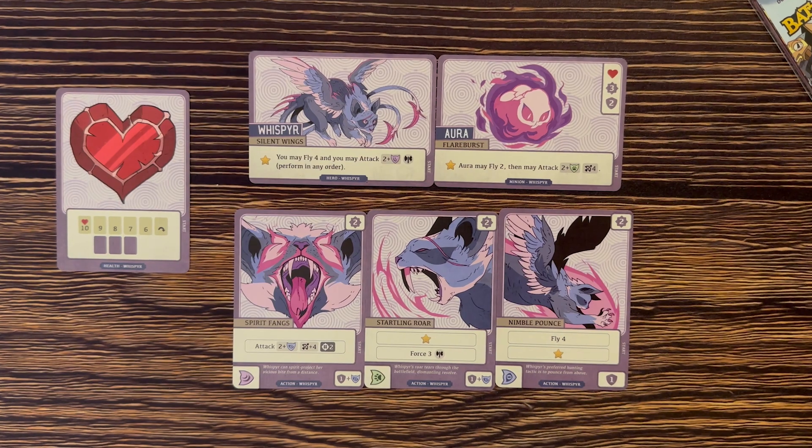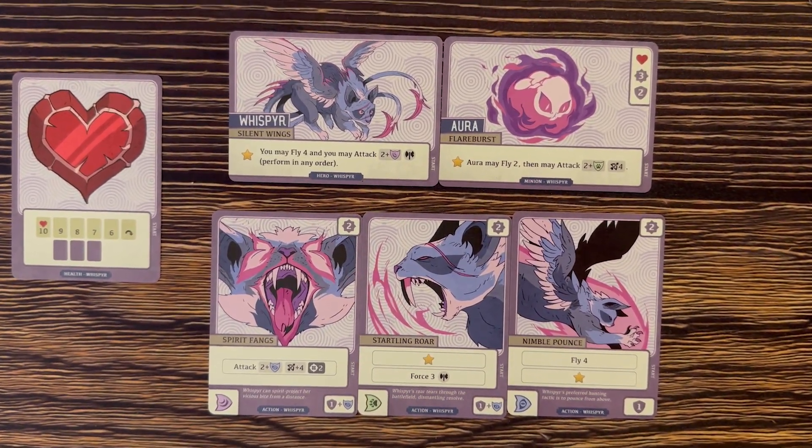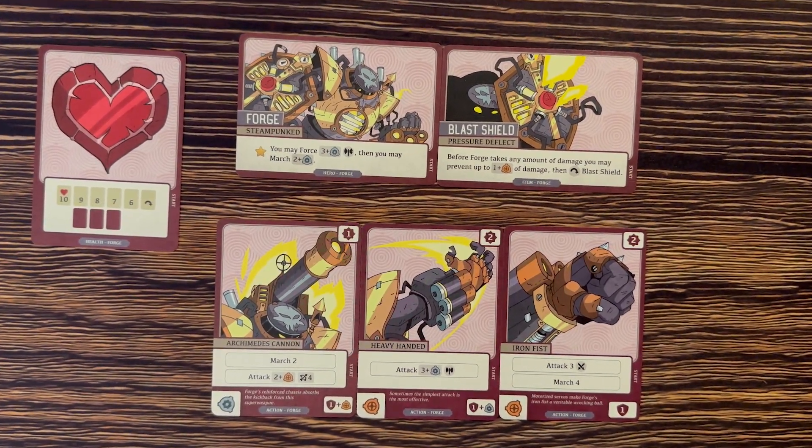And then there's also this flying cat — I might be getting this wrong, but there's a flying cat that can fly over the spaces and battle. And then there's Forge, who just has this giant shield that blasts and deals tons of damage.